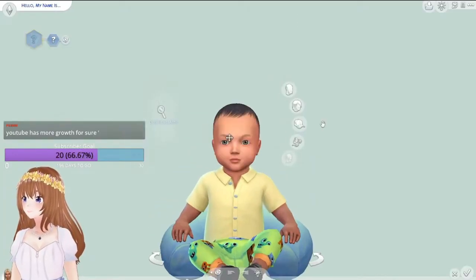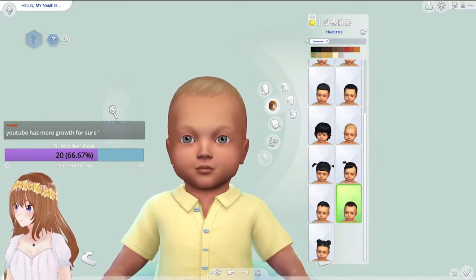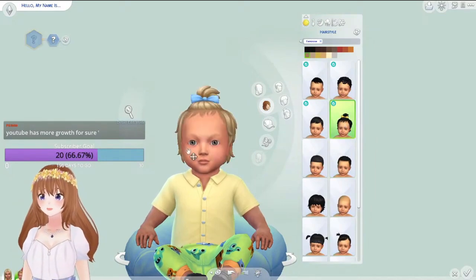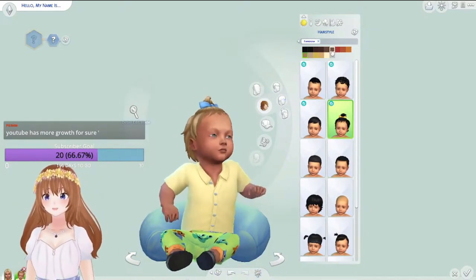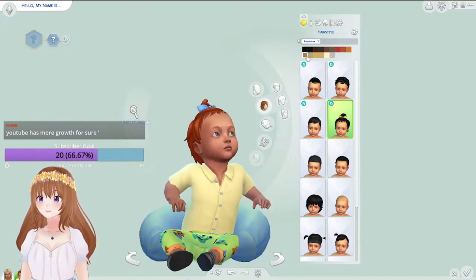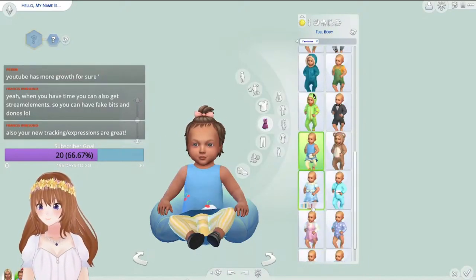We'll start off and make my little sim. I wonder why her hair color ended up so different from her mother's — she's so cute. I love the infants; they're probably the best thing they've added. I want to go with something a little bit more blonde because last time we had brown hair.